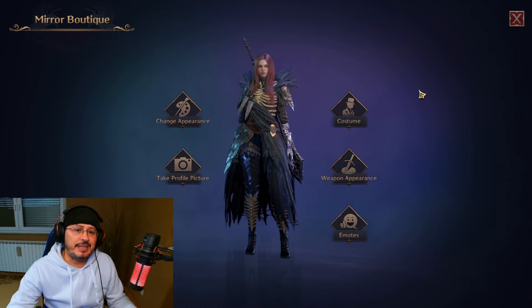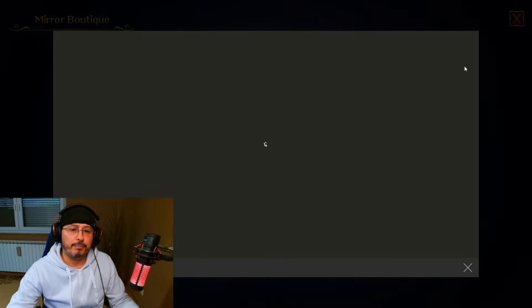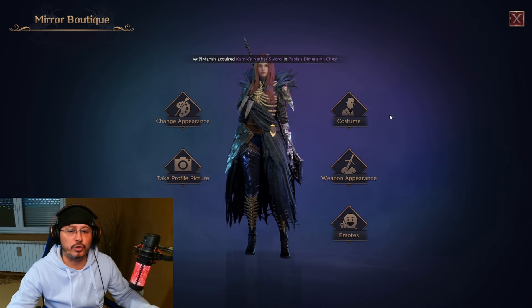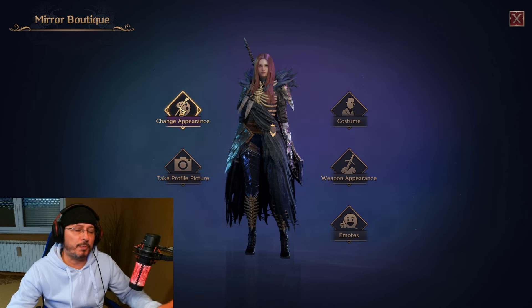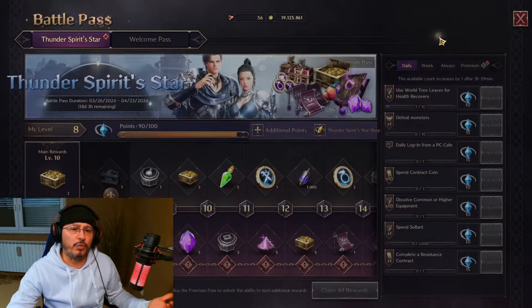So, boys and girls, ladies and gentlemen, regarding cosmetics in Throne and Liberty, you can get them in different ways. You can come here to Mirror Boutique — on the main user interface, you go to Mirror Boutique. You have this part of the UI where you can change the appearance of your weapons, costumes, take a profile picture, and completely change the appearance of your character if you didn't do good work during character creation. You also have emotes. And I can show you another way to get a skin for your character — for example, in the Battle Pass.